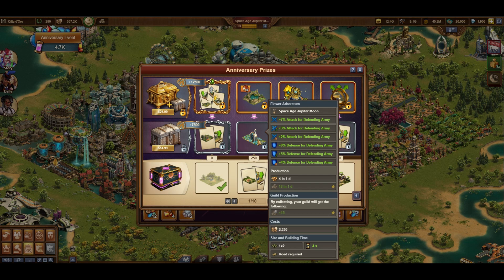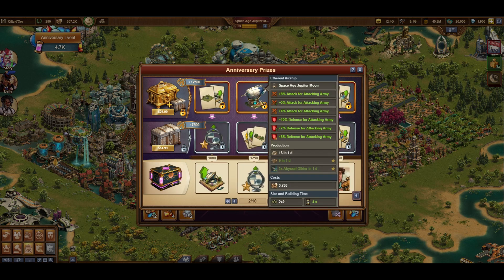The Flower Arboretum is new, a 1x2 building with lots of defensive army boosts, forge points, and goods. And the Ethereal Airship is also new, with attacking army boosts, forge points, goods, units, and only a 2x2 footprint with no requirements for a road.